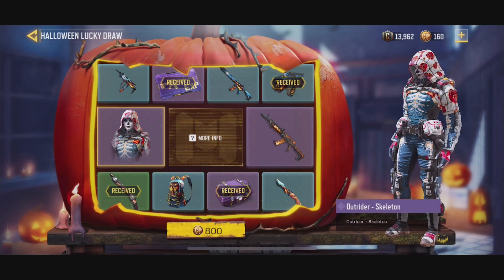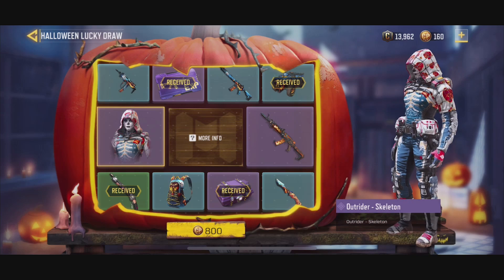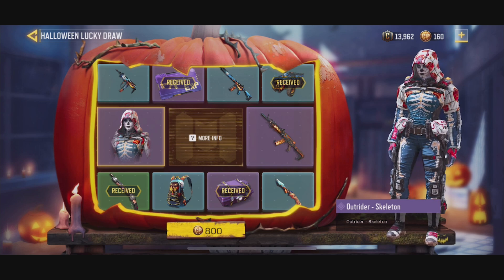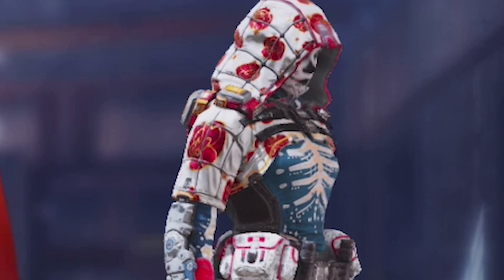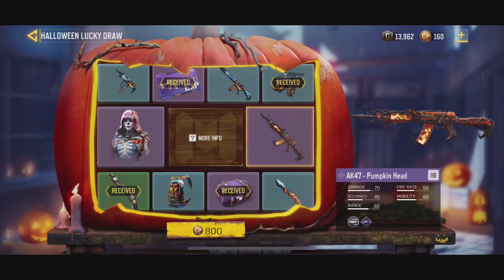What is going on guys? Today we're gonna be putting $100 into the Halloween Lucky Draw event on Call of Duty Mobile. We're gonna try getting the brand new skin as well as the awesome pumpkin head camo.